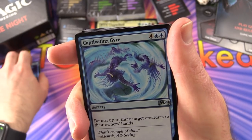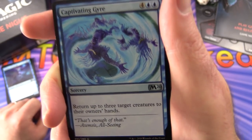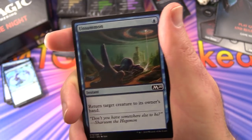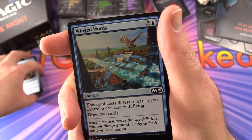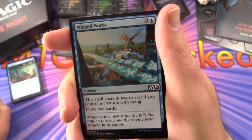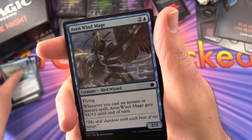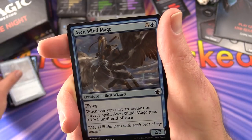Blue and white have a lot of flyers, though the red deck had dragons as exceptions to every rule. Captivating Jaya returns up to 3 target creatures to their owner's hands. Unsummon returns target creature to its owner's hand. Some people hate control because it doesn't allow you to play - pretty much bouncing cards back and drawing cards. Winged Words costs 1 less if you control a creature with flying, letting you draw 2 cards. Aven Windmage with flying - whenever you cast an instant or sorcery spell, it gets plus 1/plus 1 until end of turn.